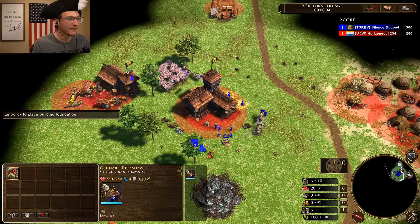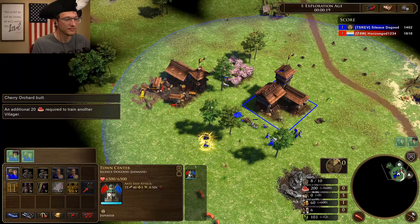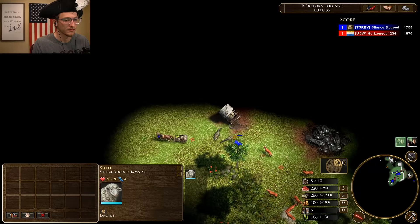All right, ladies and gentlemen, we are attempting Japan Fast Industrial and taking advantage of their two little-known Shadow Tech units, the Shinobi and the Yamabushi — not the consulate ones, the ones trained from Tokugawa. So let's send our explorer to the forward of the two close trade posts, because there's one just slightly ahead of us.